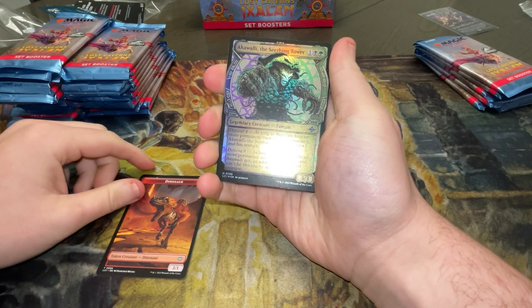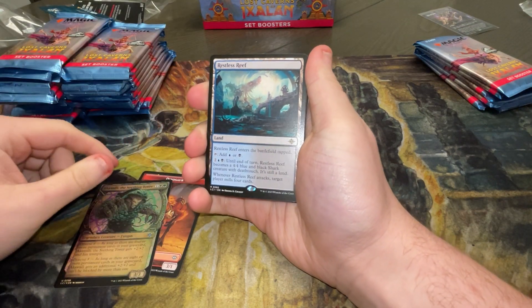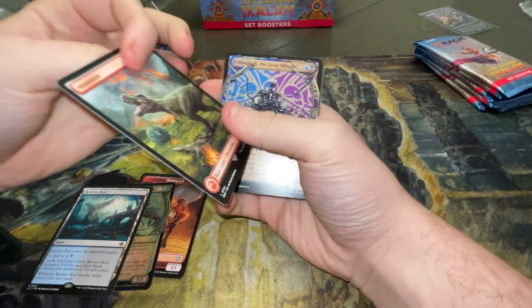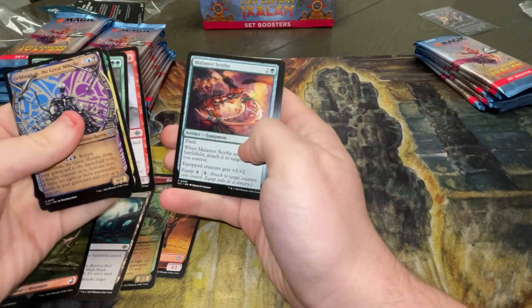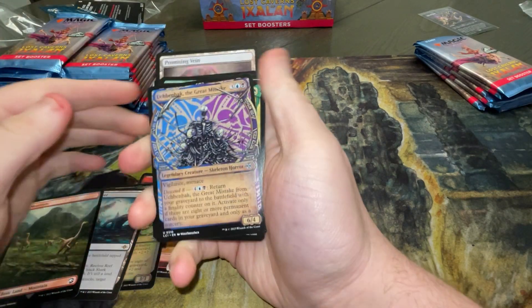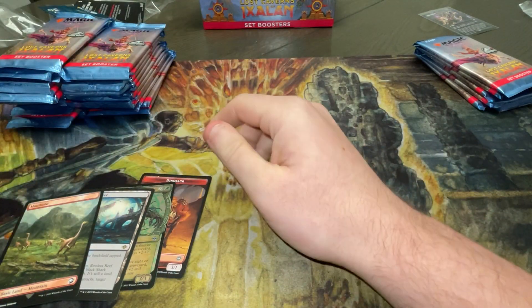We've got an Aquali, the Seething Tower — that's a good comment. We've got a Restless Reef. And oh, Jurassic Park Land — is that the one that flips? Yeah. So most of the time when you're going to be looking for the Jurassic Park cards, most of the time it is going to be the lands. So just keep that in mind when buying these packs.